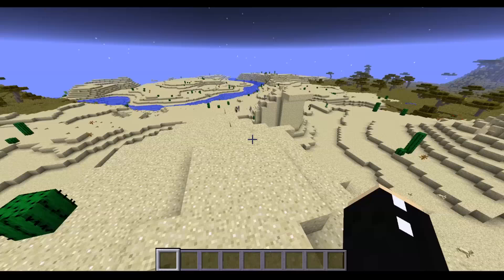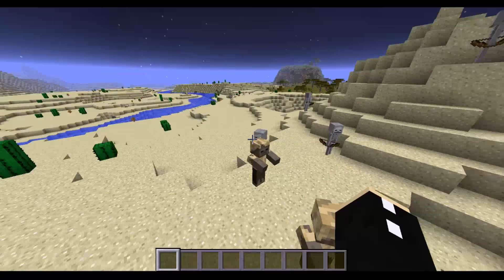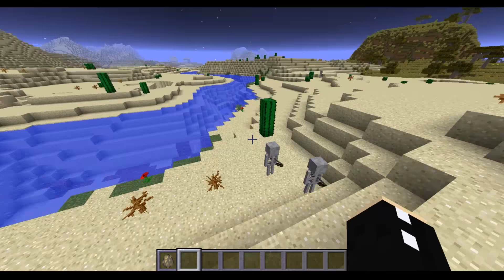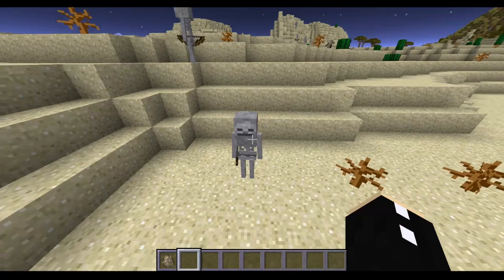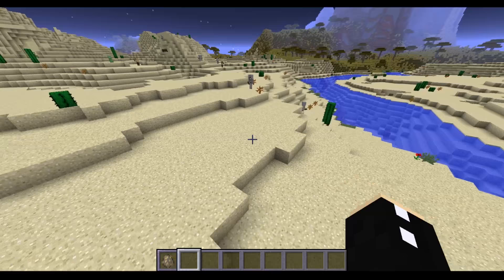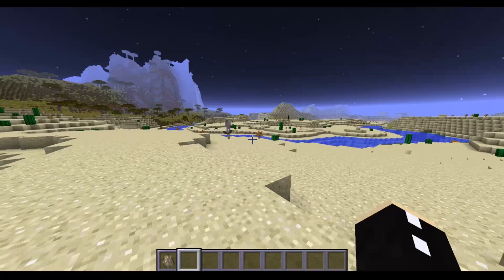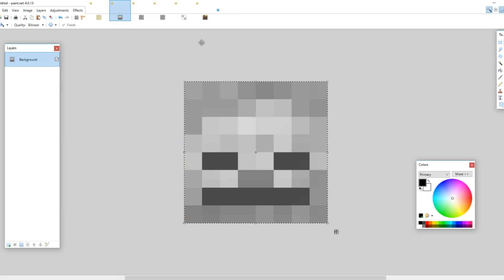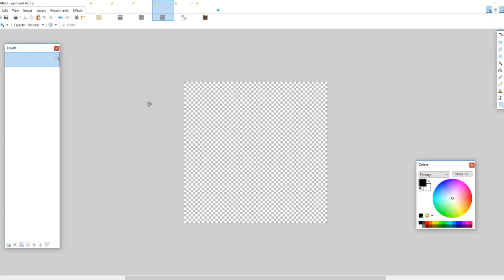I'm pretty much done with the plains biome for now. Next I'm going to look at the desert and see what mobs are there that don't belong. Obviously the husk belongs — I'm quite happy with that. But I think the skeleton definitely needs some work, so I'm going to create a new mob called the Sand Skull. I want it to behave like a basic skeleton — maybe the arrows give some kind of potion effect, maybe it drops sand. I'm going to drop into Paint and change the texture. I've grabbed some sand and a skull, and also grabbed the husk head just for reference.